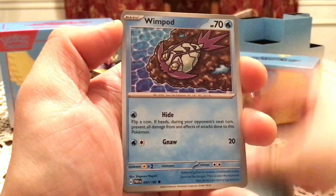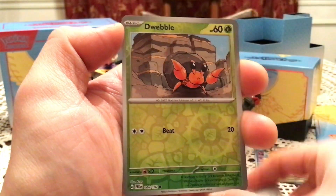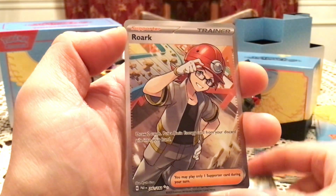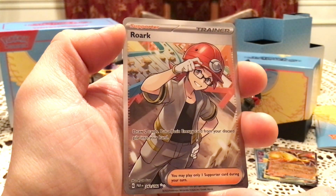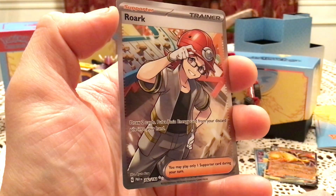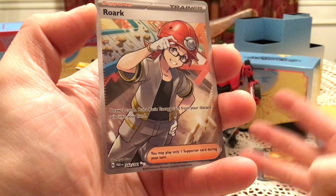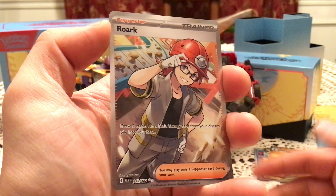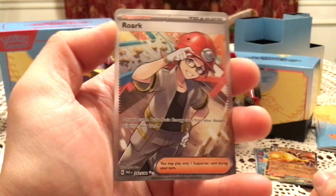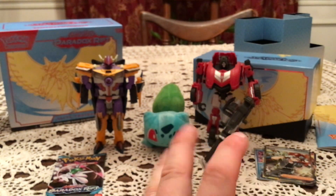We have Toxel, Liepard, Wimpod, Eelektrik, Absol, Simisage, Norman. We have a Dwebble and a Tatsugiri for the reverses. That was a full art Rourke trainer card. Unfortunately, something I got from my booster box opening, so it's a duplicate full art — I think I've just got the three trainers I've pulled so far, no Pokémon or any of the other trainers. We've struck repeated gold with a full art pull, but I'll still take it — it's still a nice full art pull in addition to everything else in the box so far.